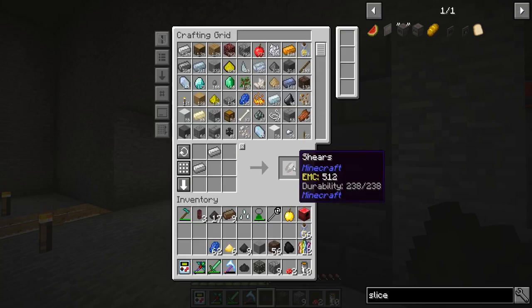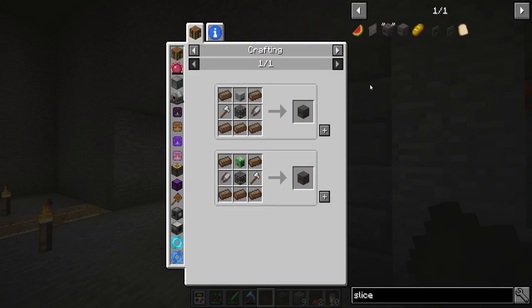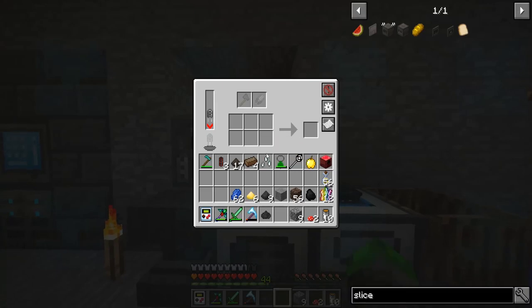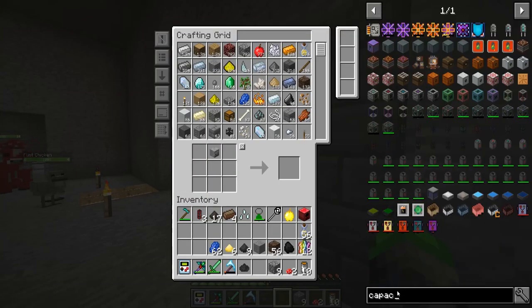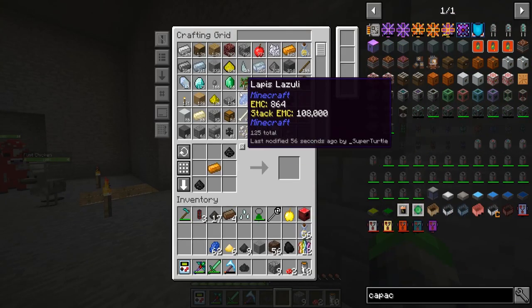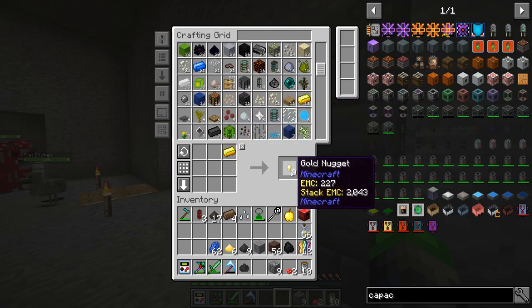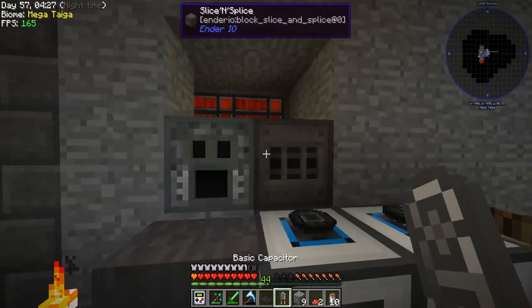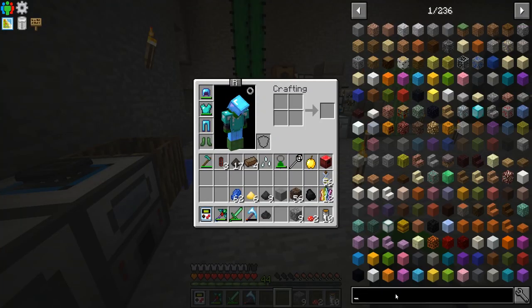We're making it — alright, there it is. We're going to need some shears and tada — slice and splice! Oh, we need a capacitor. Capacitor, where are you? Boom — oh, I need gold nuggets. There we go, perfect.